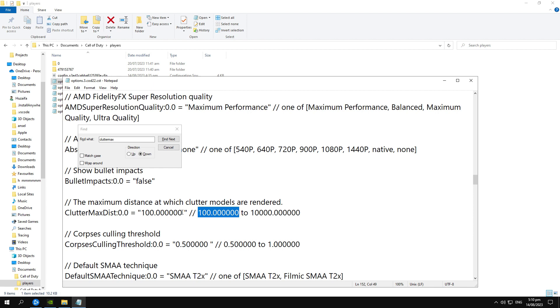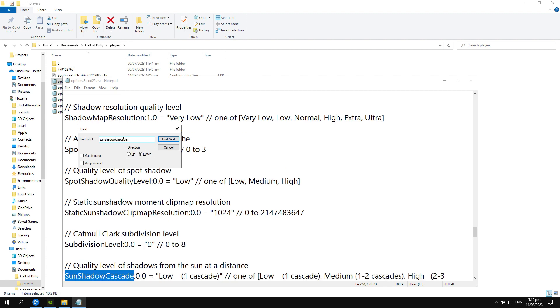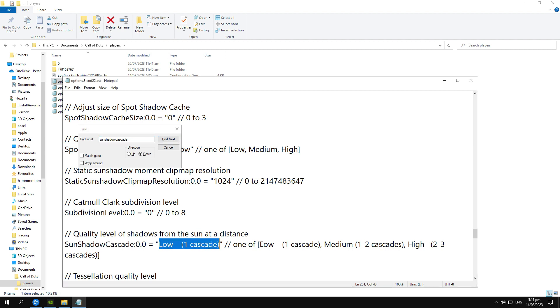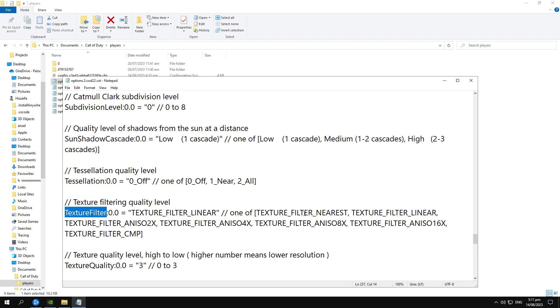When Clutter Max appears, select the minimum option available, and do the same with the other two options. The second one is 'Coarse Culling Threshold' — select 0.5. Next, paste in 'Sun Shadow Cache Cascade' and set it to Low. The last one is 'Texture Filter Quality' — select the low texture filter option. These are all the Windows and config file settings; now we will do the in-game settings for Warzone 2.